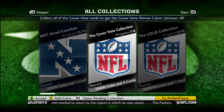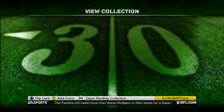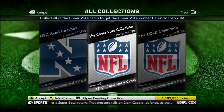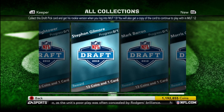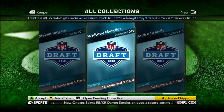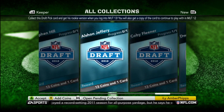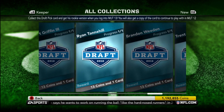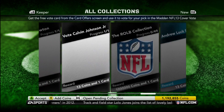For the cover vote collection, I only need the cover vote Cam Newton card. I pulled Calvin Johnson in one of the packs I opened. I've completed most of the Keeper card collections — I'm only missing probably like 10 of them, but I can probably go buy most of them off the auction. I'm not too worried about completing any of the Future Star collections either.